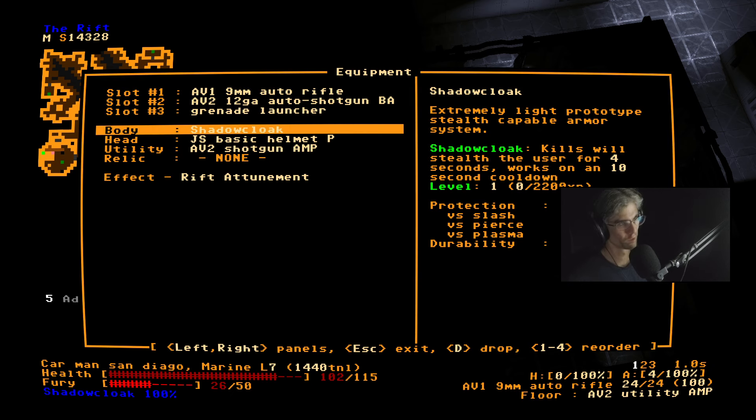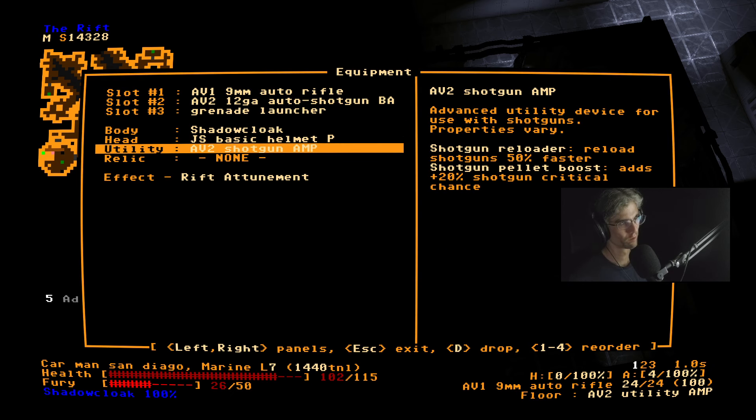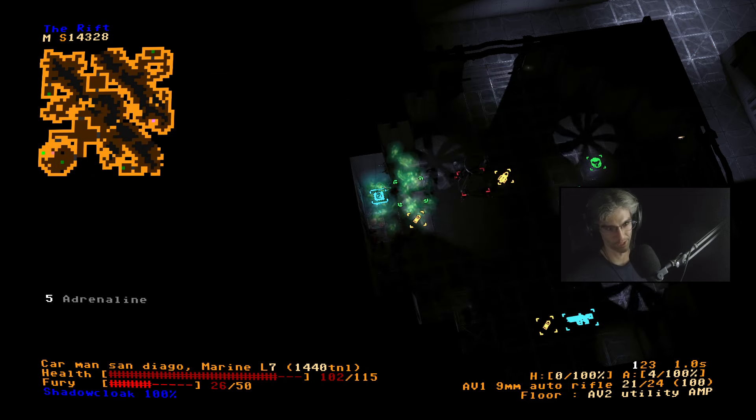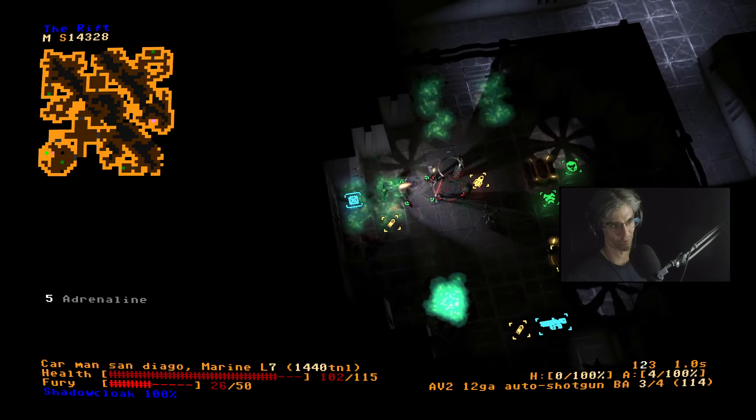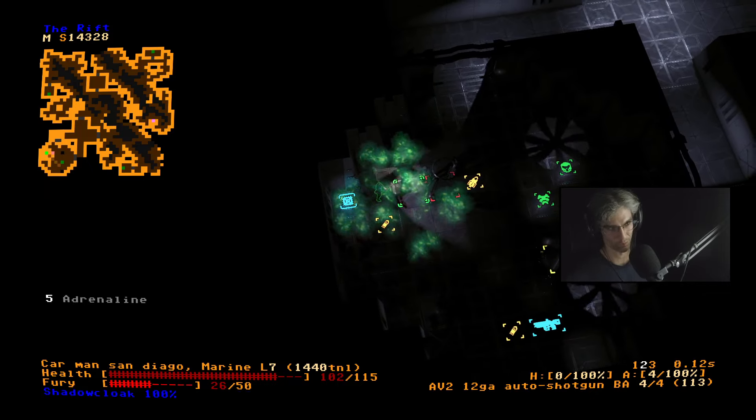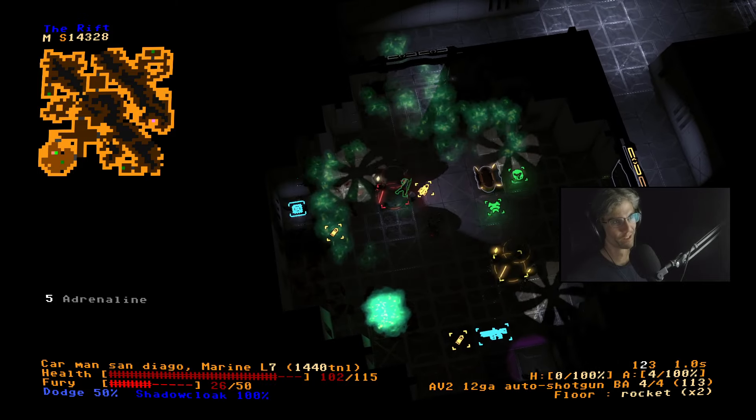What does pellet boost do? Shotguns reload 50% — does that stack on all of my other reload perks? I need to know how quickly I reload right now. Okay so first off it has four slugs in it, 0.12 seconds — Jesus. All right, that's a quick reload.